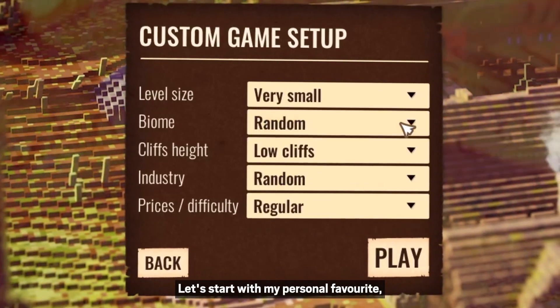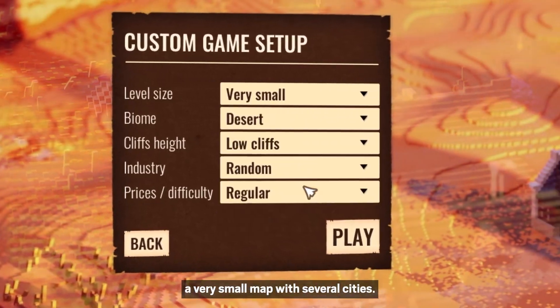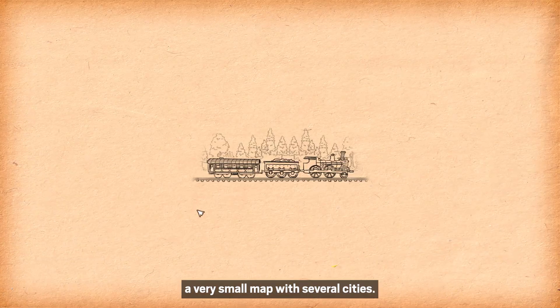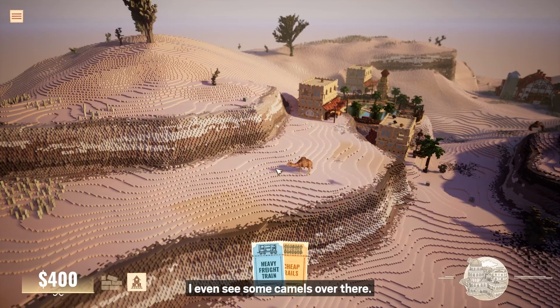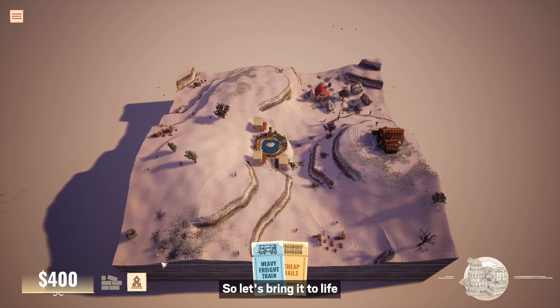Let's start with my personal favorite: a very small map with several cities. Look at that beautiful little diorama. I even see some camels over there. But for now, it's all still grey and empty, so let's bring it to life through the magic of trains.